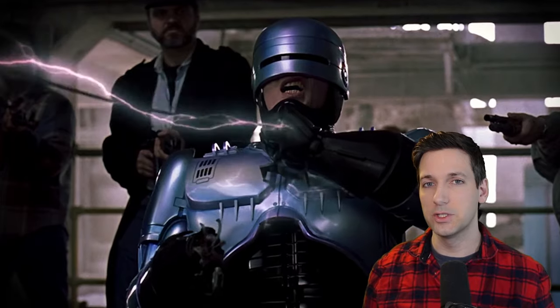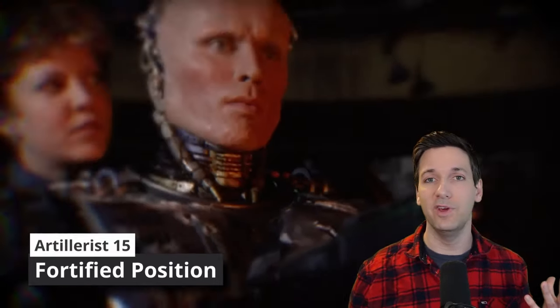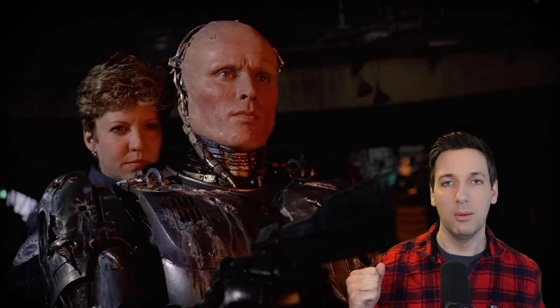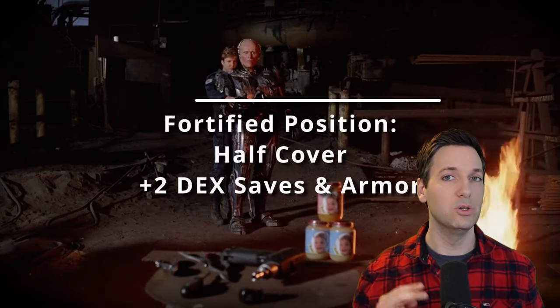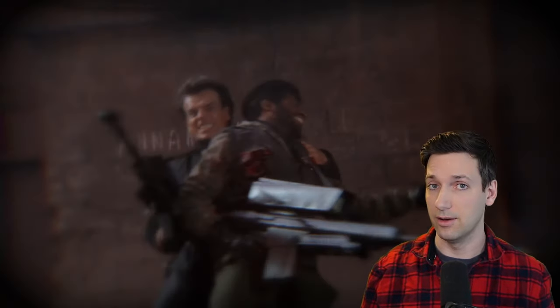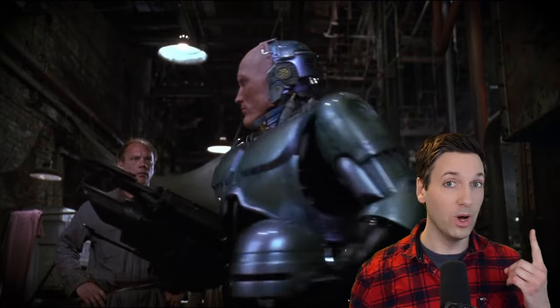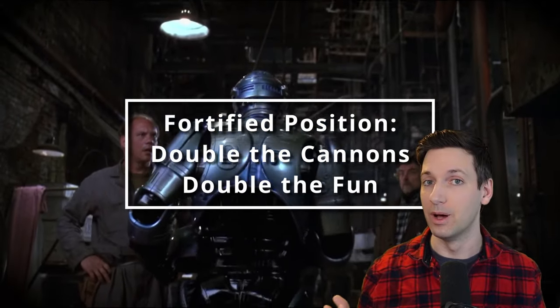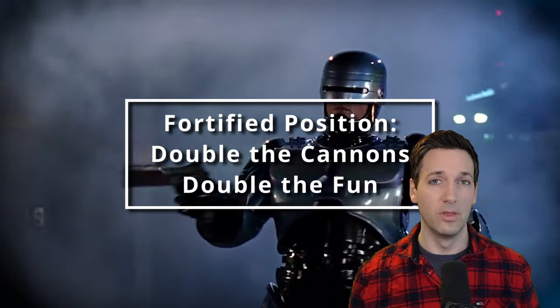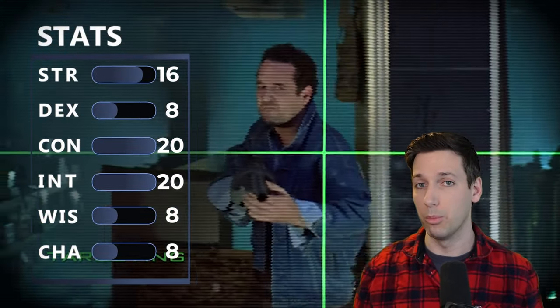At 15th level of Artificer, you get the Artillerist feature Fortified Position. Anybody within 10 feet of your cannon — and remember, you're probably holding it so it's just surrounding you all the time — is immediately granted half cover, giving a plus two bonus to Dexterity saving throws and armor class, just in case your AC wasn't already high enough. You can also have two cannons at the same time and activate both with one bonus action for more rapid fire. At 16th level, you get another ability score improvement, so let's boost Constitution by two more points.